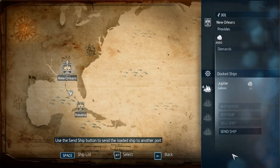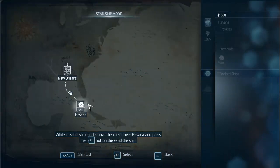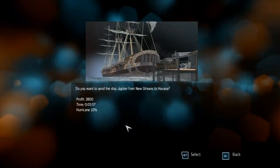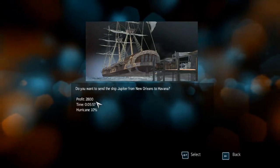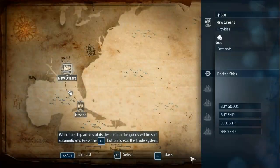Use the send ship button to send the loaded ship to another port. While in send ship mode, move the cursor over Havana and press enter to send the ship. The game asks: do you want to send the ship Jupiter from New Orleans to Havana? There's a 10% hurricane chance, a profit of 2800 bucks, and a travel time of 6 minutes. While the ship arrives at its destination, the goods will be sold automatically.